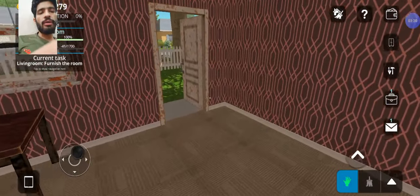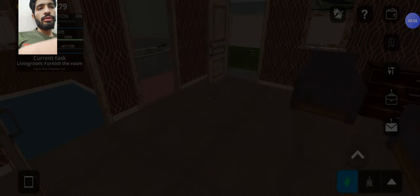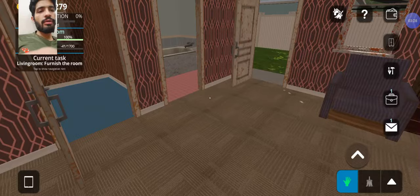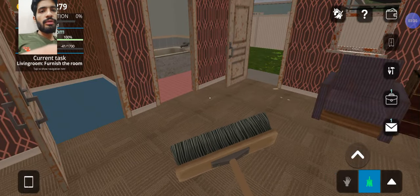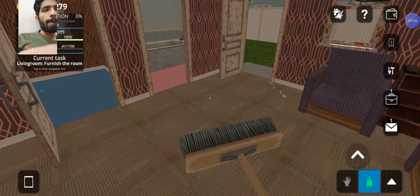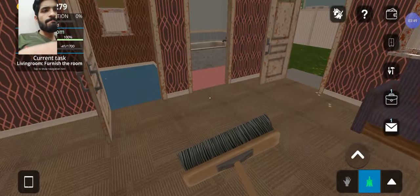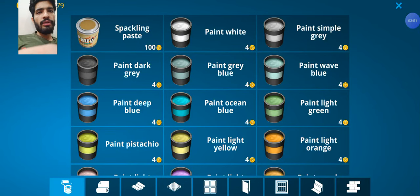I think it's much costly but it is an effective option. Now we are looking forward to painting our house. There is a brush option but it's only used for cleaning the house. There is a bag option from where we can buy some coins — in 300 rupees we can buy 43,000 coins. Now here are the paint options: paste paint, dark gray, and paint deep blue.